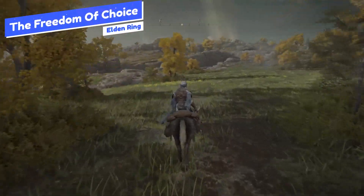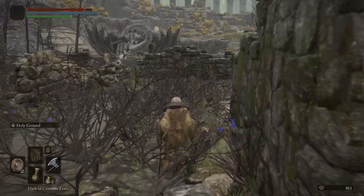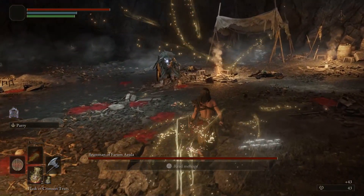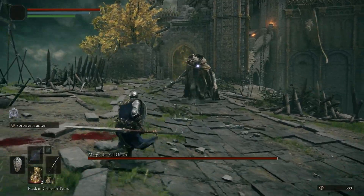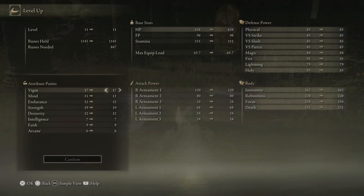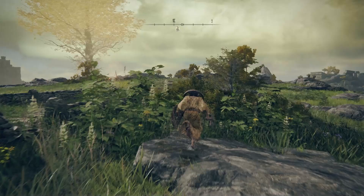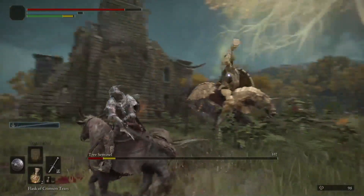Our last major point is freedom of choice, which is the most interesting part of Elden Ring and what's really going to take it to another level in terms of accessibility. Typically Souls games have a pretty linear path — if you get stuck on a boss you can't do much other than backtrack and grind out some extra levels. In Elden Ring you can get stuck on the first real boss, but you have an entire open world to explore, level up, craft, get stronger, and then return later. For casual Souls players or people brand new to the genre, this freedom is what's going to make Elden Ring much more accessible.